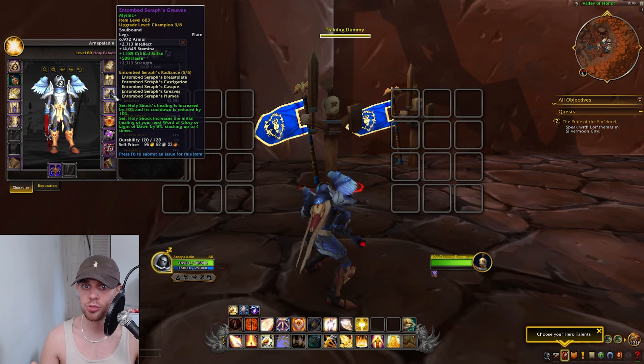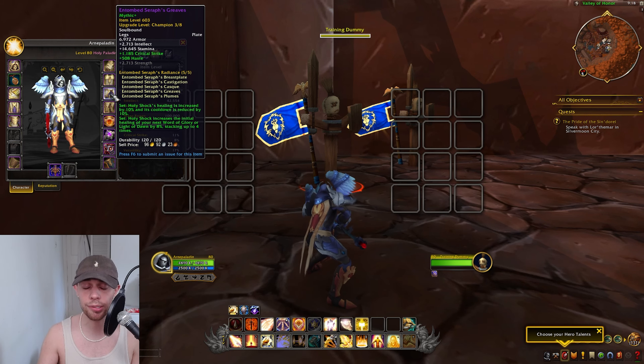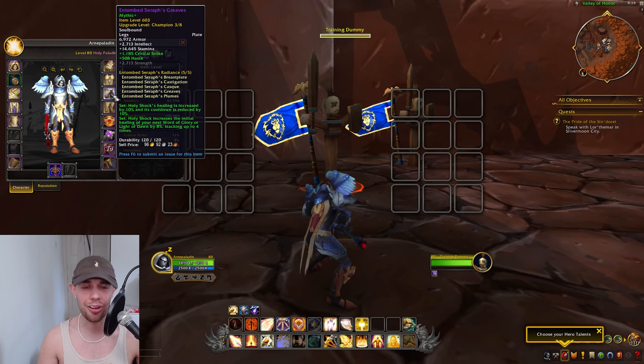Holy Shock is going to generate some Holy Power. Those two spells — Word of Glory and Light of Dawn — are actually two of the spells we use to spend our Holy Power. So every time we use Holy Shock, ramping up our Holy Power, we're going to be stacking up how much healing our actual Holy Power spenders are going to do. I will be explaining it in full in the rotation part of the video.